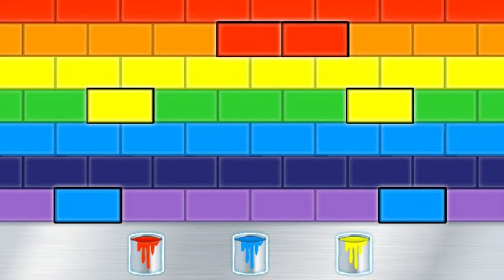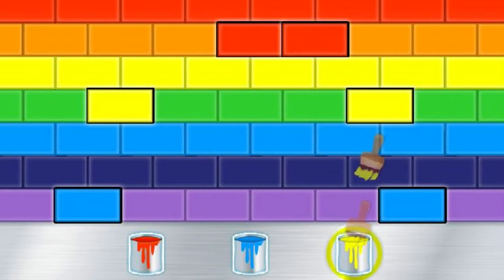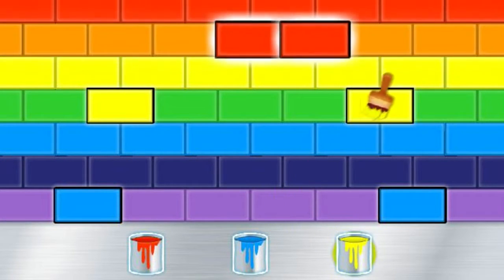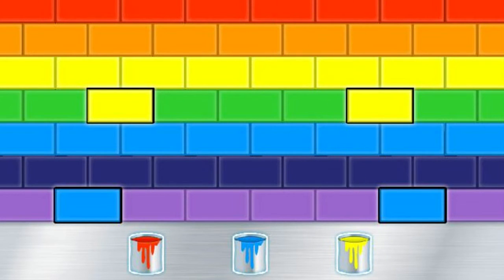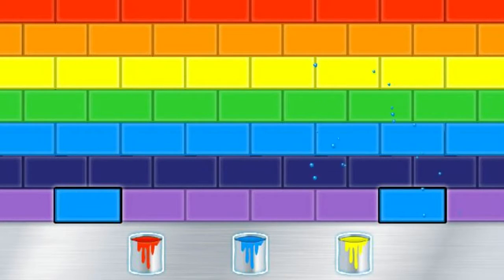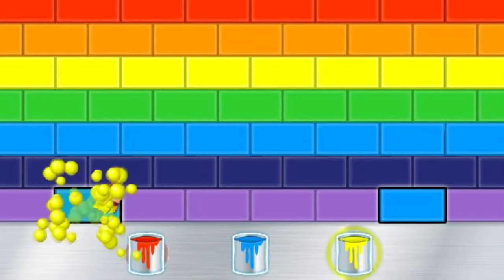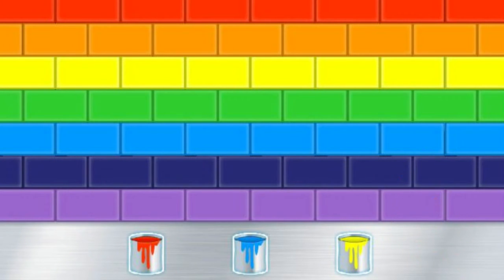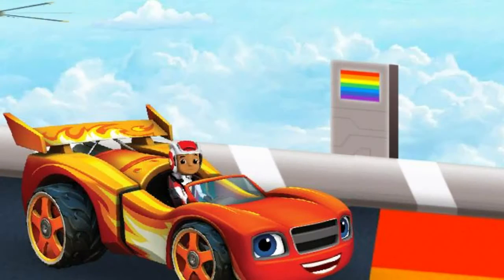Now it looks like we need to mix colors! Let's start! Let's try fixing the orange lane! Yellow! Red! The sky track! Great work! Mixing red and yellow makes orange! Great! Now let's fix the green lane! Perfect color mixing! Sky track, here we come! Great! Now let's fix the violet lane! Mixing red — perfect color mixing! We mixed all the colors correctly! Awesome!